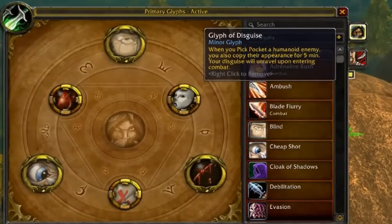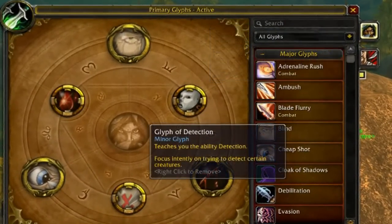Before we can even get started, you're going to want to make sure you have the Glyph of Disguise and the Glyph of Detection in place, because you're going to need both of them in order to get the Bag of Coins. You'll see why in just a minute.